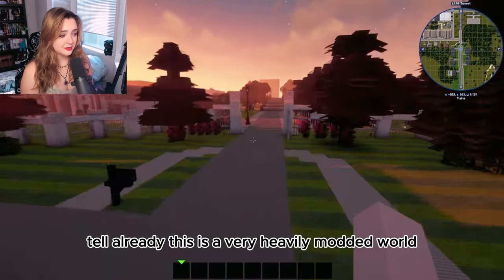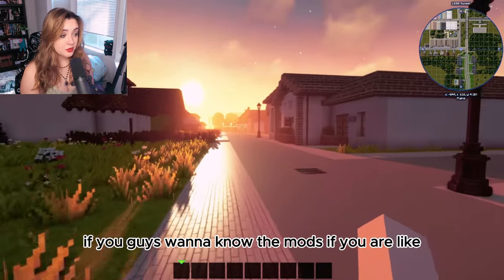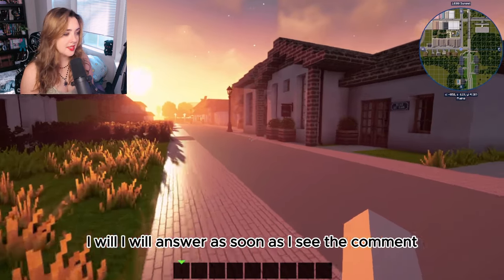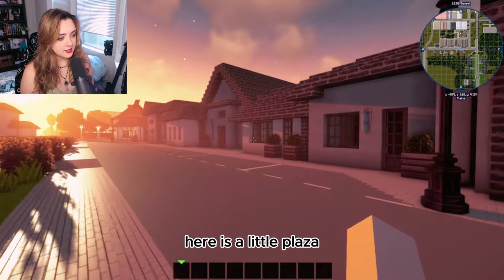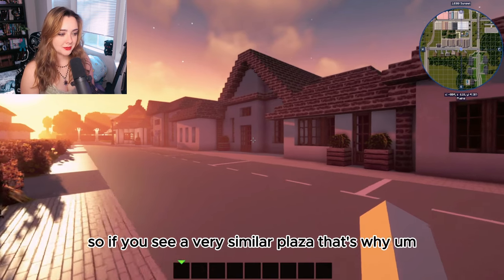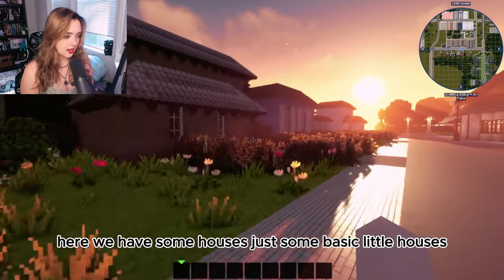This is a very heavily modded world — if you're wondering what something is from, feel free to ask in the comments and I'll answer. Here is a little plaza — I copied and pasted this from another part of the city, so if you see a very similar plaza elsewhere, that's why. And here we have some basic little houses that I thought looked cute.